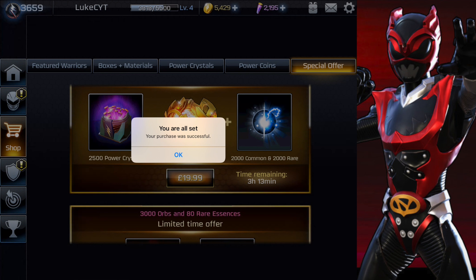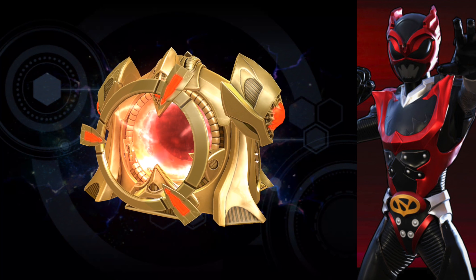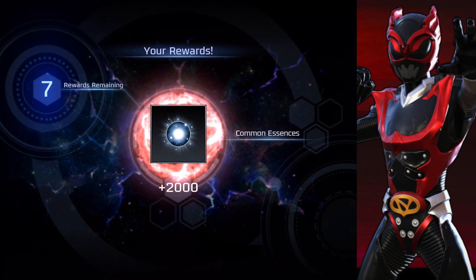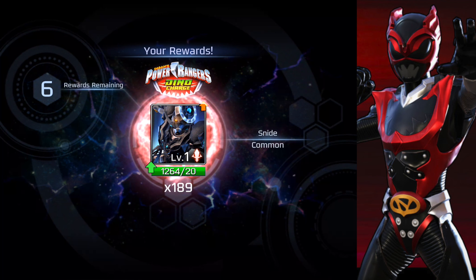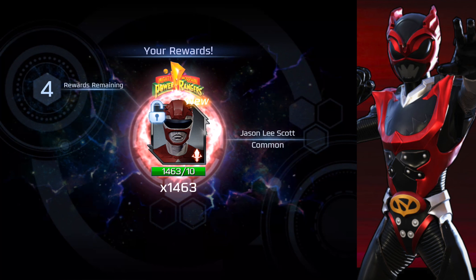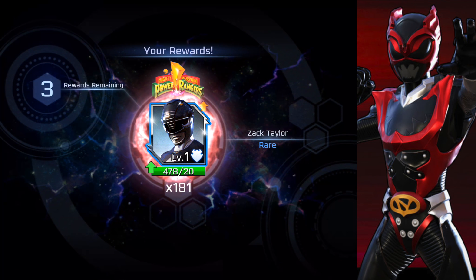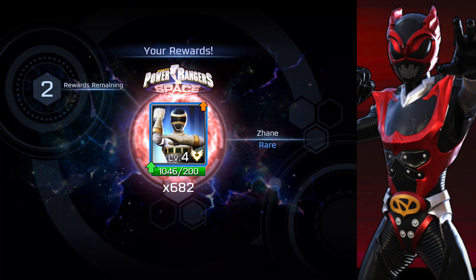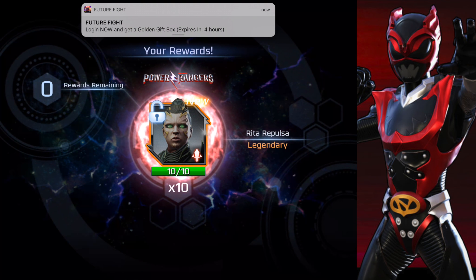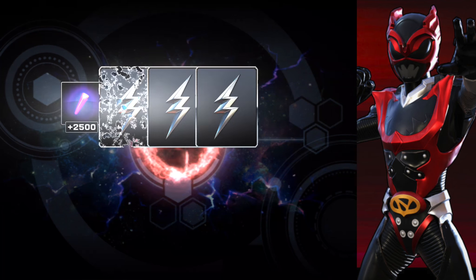Hey guys, Luke again — we're back on Power Rangers Legacy Wars. I've just bought this special offer, and we'll open it now. So we have an Ultra Morph Box with 2500 power crystals, 2000 rare essences, 2000 common, 189 Snide, 438 Katherine Hillard, 1463 Jason Lee Scott — first time I've actually got him — 181 Zach Tyler, 682 Zane, 270 Lord Zed, and 10 legendary Rita, which I wasn't actually expecting.